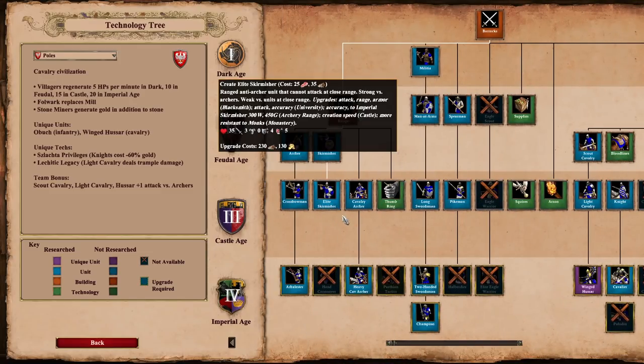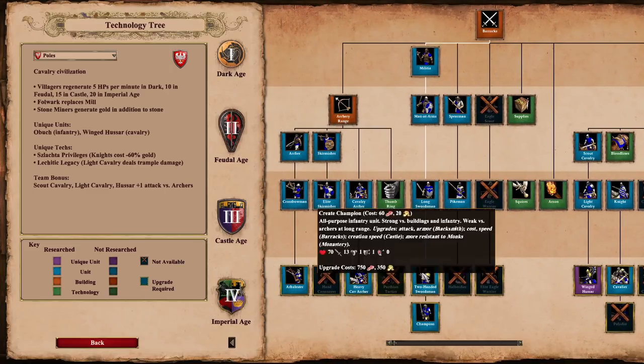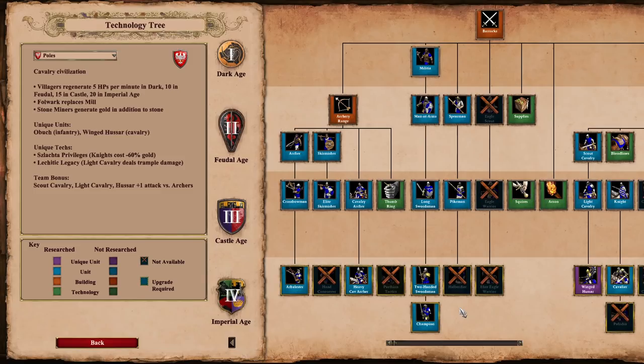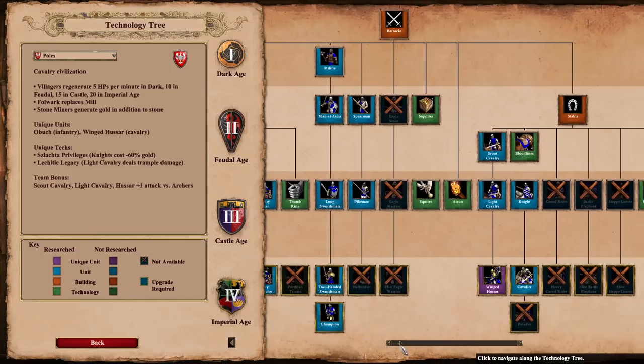The fact that Ring Archer Armor is missing also means their skirmishers are underwhelming in Imperial Age. Looking at their infantry line, they do have a fully upgraded champion with Blast Furnace and Plate Mail — not something you'd commonly associate with a cavalry civilization. However, they are missing Halberdiers, which is a massive loss. Most civilizations missing Halberdiers have something to make up for it — for example, Garland Wars for Aztecs, Chieftains for Vikings, or Genoese Crossbows for Italians. Poles entirely lacking Halberdiers could cause problems, and their late-game trash composition is not that amazing.